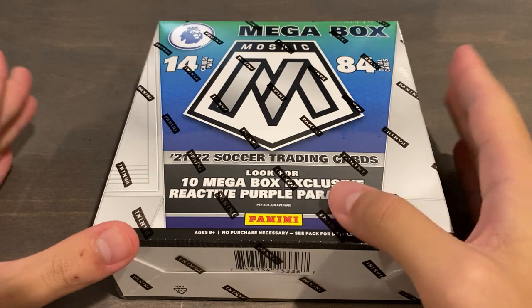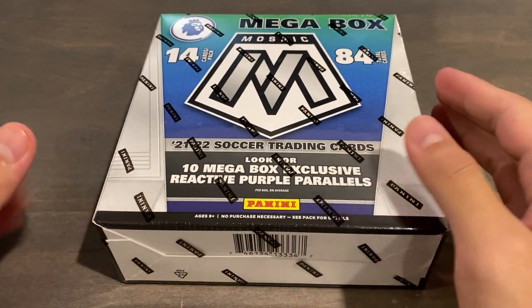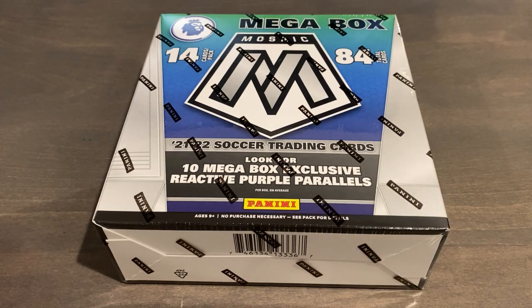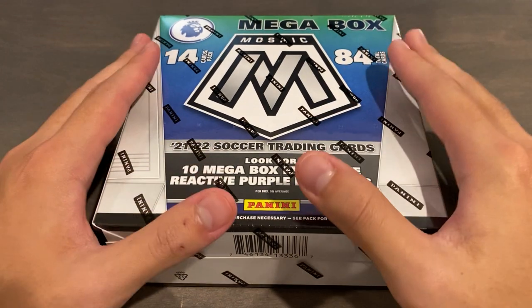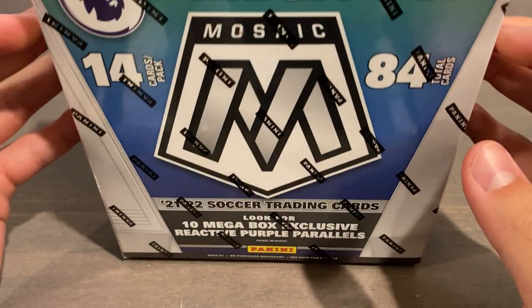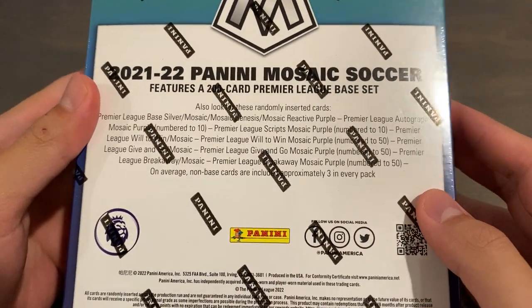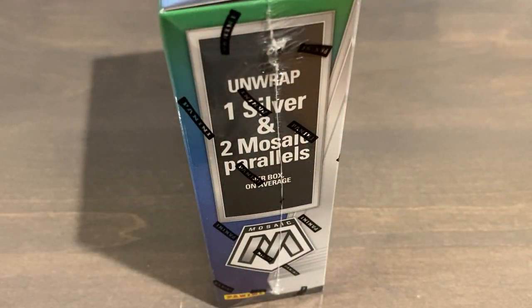The Target exclusive mega boxes have reactive reds and also pink fluorescents as the exclusive, with autos out of 25 and inserts out of 10 or less. The Walmart or Meijer ones have gold fluorescents with autos out of 25 and inserts out of 10, same numbering as Target. They also have 10 reactive golds, so those are probably the more desirable in terms of looks.